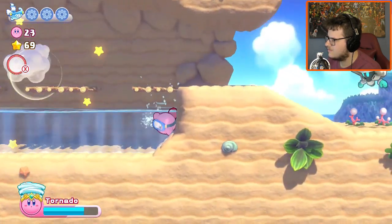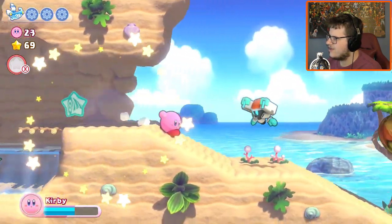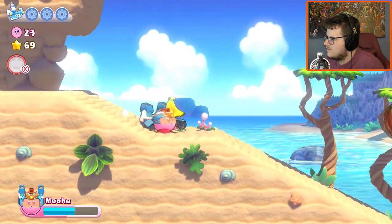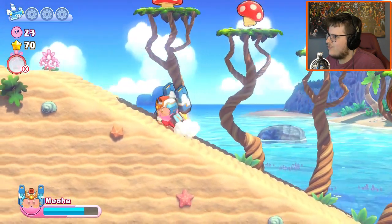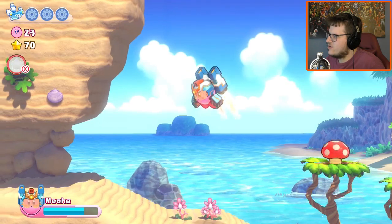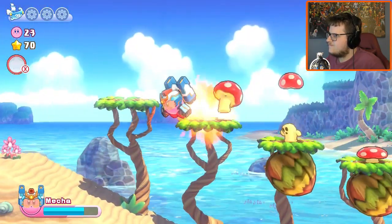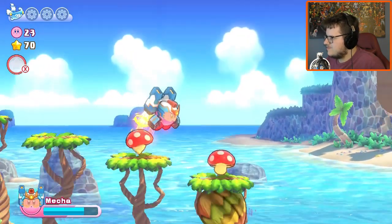You guys want to take it? Oh — you're the other new ability! Hold on. Okay, so Mecha is the new ability that hasn't debuted in Kirby yet, but it is here in this game. It works like a combination of Jet and Laser — okay, that makes sense. Also, the flames seem to hurt them.